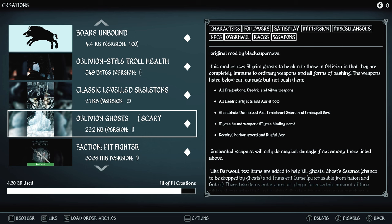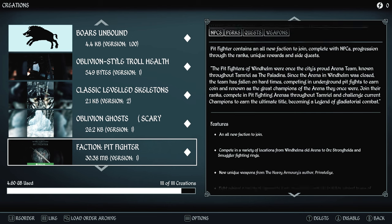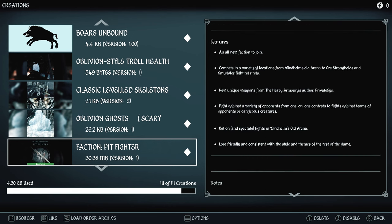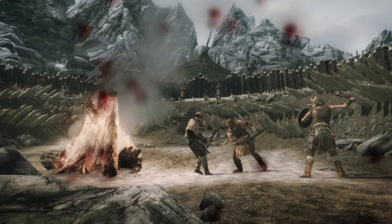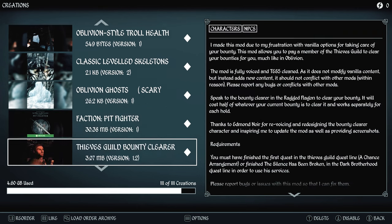Faction Pit Fighter is a whole new faction you can join in the game. You compete in a variety of locations from Windhelm's old arena to Orc strongholds and smuggler fighting rings. There are new unique weapons from the Heavy Armories author Private Eye, and you fight against a variety of opponents — from one-on-one contests to fights against teams or dangerous creatures. You can also bet on and spectate fights in Windhelm's old arena. It's lore-friendly and consistent with the style and themes of the rest of the game.